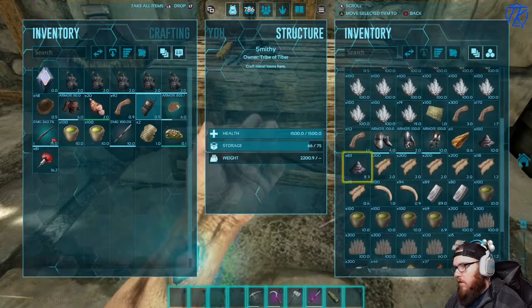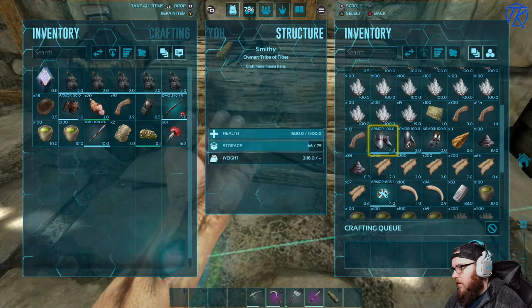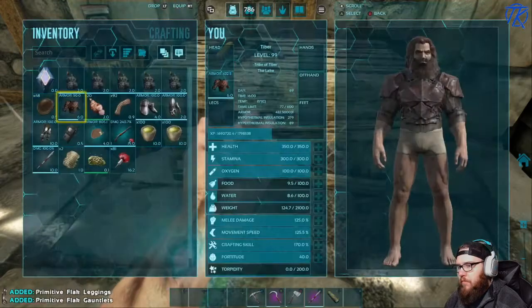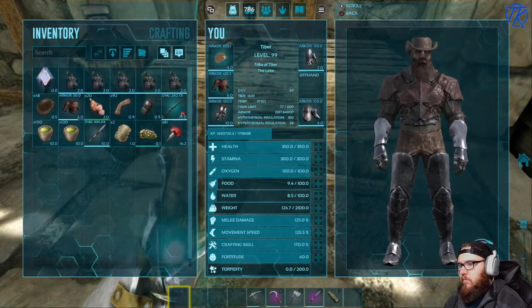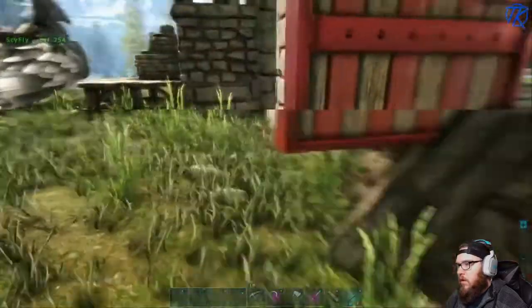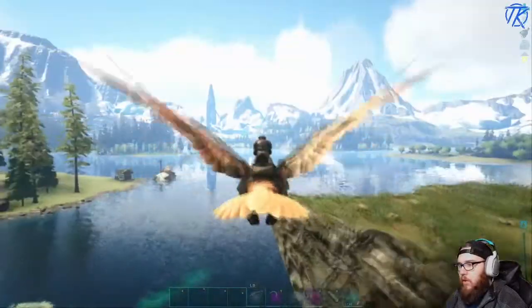Let's prioritize the hat first, then boots, legs, arms. I'm able to fix it all - bingo. Let's go to the Aberrant and with the power of YouTube magic we'll be there in no time at all.